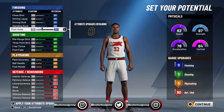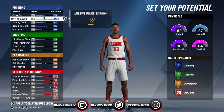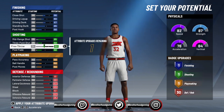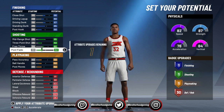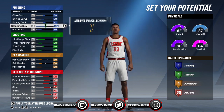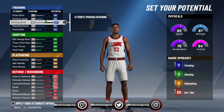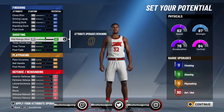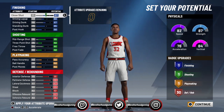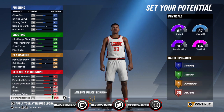If you want, you could decrease the post hook because you're not really going to be in the paint like that anyway, and you're not really going to be posting up much. So let's take that down by one and put it toward things like driving and close shots. You could also put it toward pass accuracy, but I wouldn't do that because you're not really going to have the ball in your hands as much. Since you've already maxed out shooting, you could put the remaining points on any finishing attribute. I'll put close shot up to like a 67 — so that's fine. This is how you should have your stuff set up.